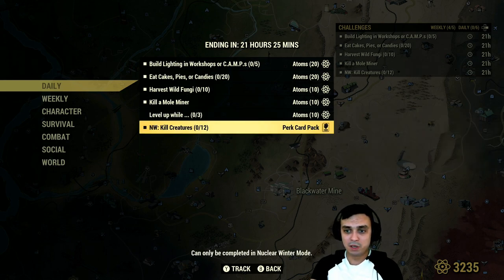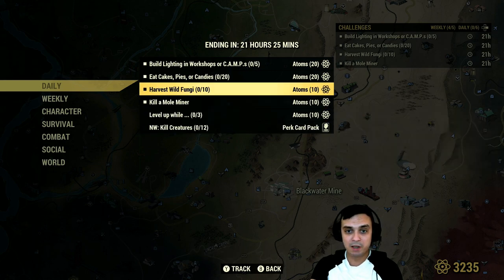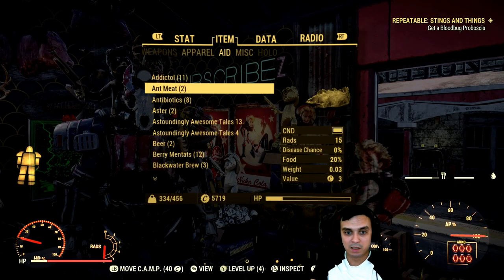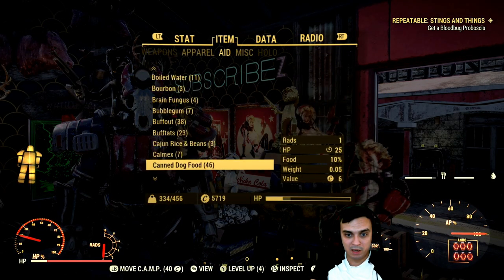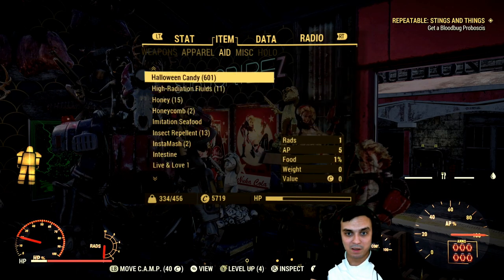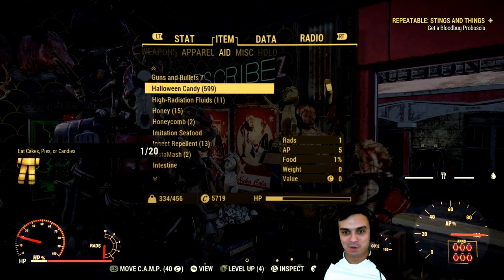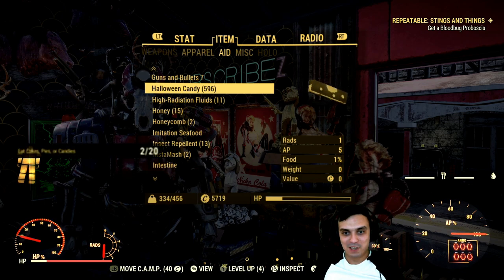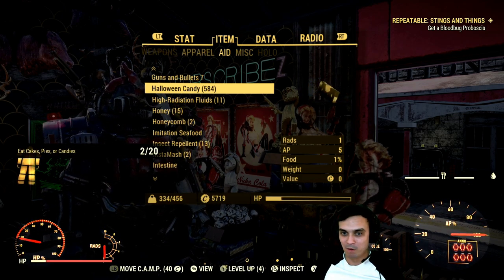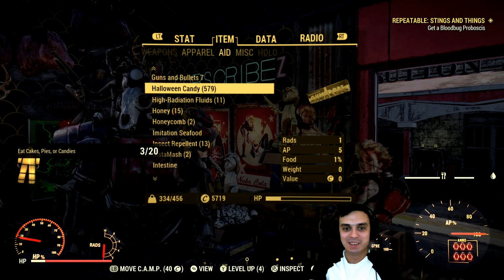Then a Nuclear Winter challenge: kill 12 creatures and you get yourself perk cards. Let's check if the Halloween candy works. I got a whole bunch of them — I just ate one and there we go, it works! Two, three, four, five, six, seven, eight — I have a whole bunch. Easy atoms, baby! Really nice, there are a lot of easy atoms today.